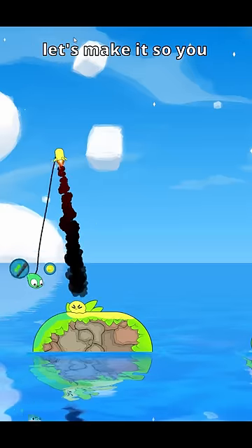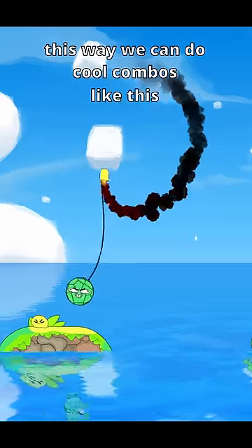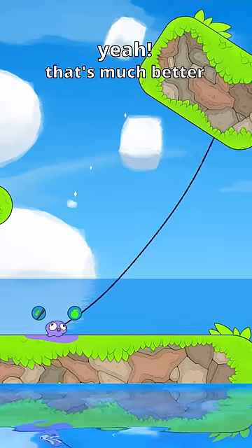While you're hanging from the rope, let's make it so you can still use your other abilities. This way we can do cool combos like this. I'm gonna animate the rope a little bit as it comes out, so that it has more of a swoosh. Yeah, that's much better.